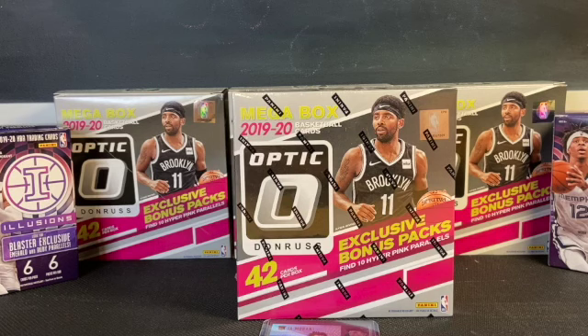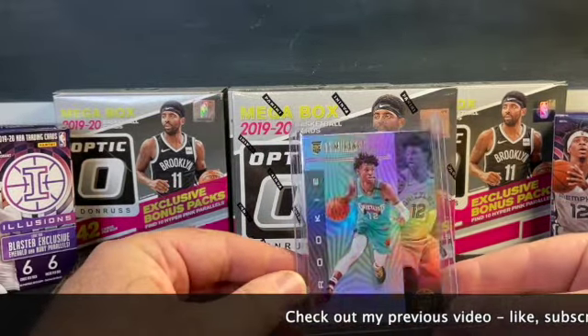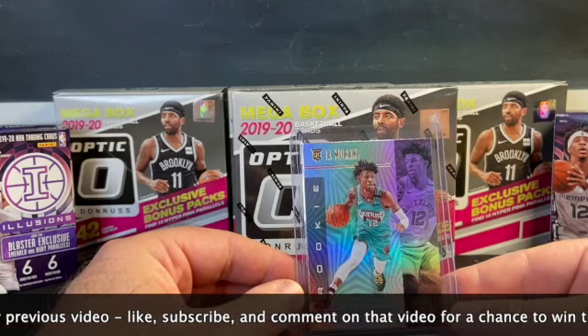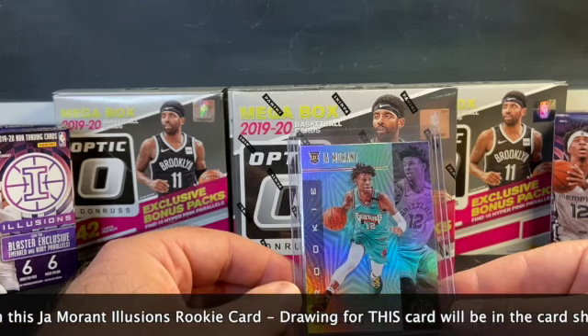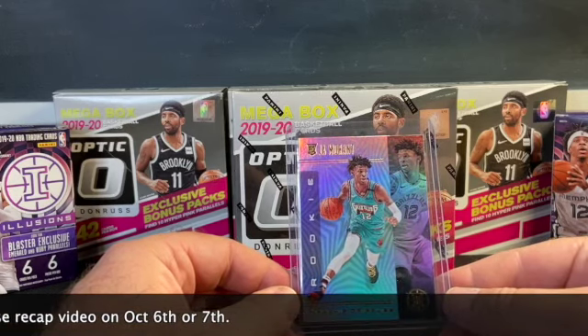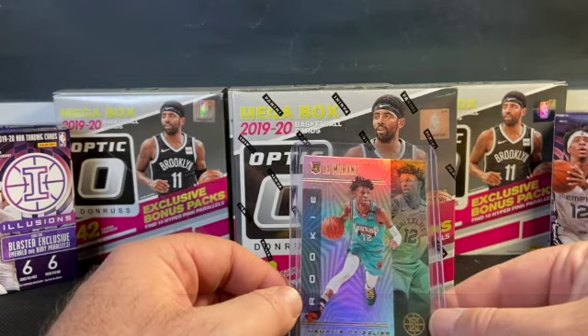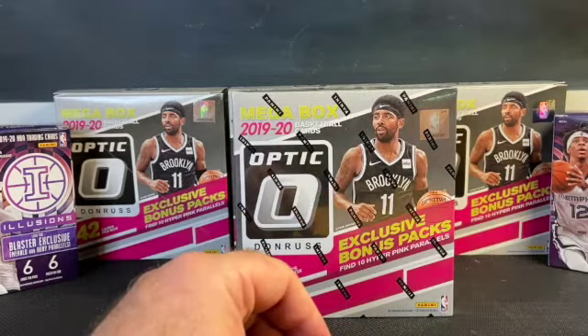If you're interested in what I purchased, that will be in the next video which I'll release at some point next week, probably a Tuesday or Wednesday. Today is Sunday, October 4th. If you follow my videos, you know that I am giving away an Illusions Ja Morant rookie card, so make sure you check out my last video where I open up some Illusions and pull a Zion rookie. Subscribe, comment, and like that video — I will be giving away this card with my sports card show purchases early this week.